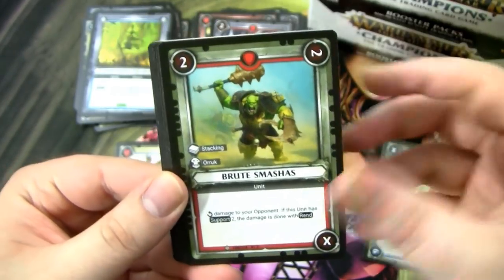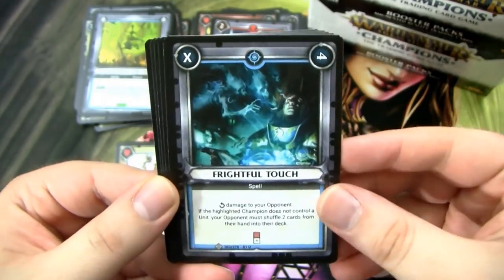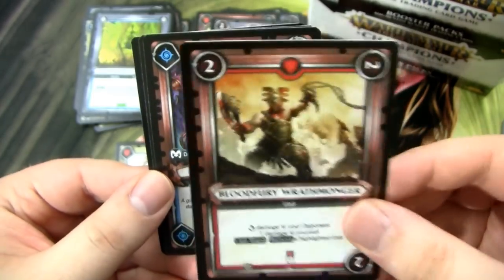Got a Mork, Morky Feast. We're just going to blast through these. Tactical Formation, Dark Mist, Frightful Touch. We have a Blood Fury Wrathmonger — I think this is a pretty good rare if you're playing Chaos. We have an Iridescent Horror, Zinch's Fortune, and this is a Might of Gork.